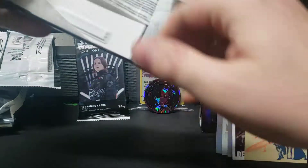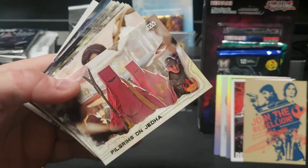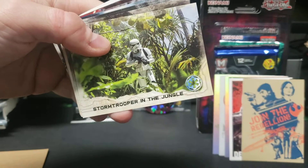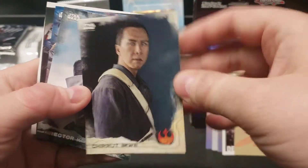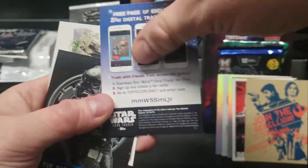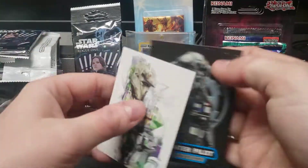Two more packs — let's get an auto. Let's see, checking the beach. Lots of base cards. I like that guy, he was good in the movie. TIE fighter pilot. Those look pretty cool — the inserts.